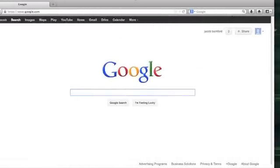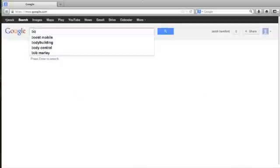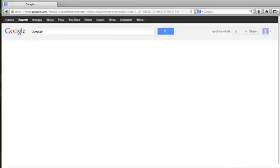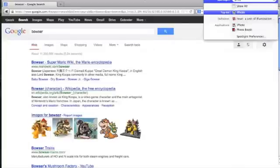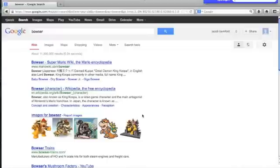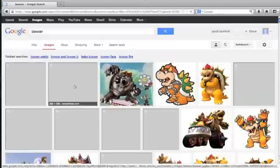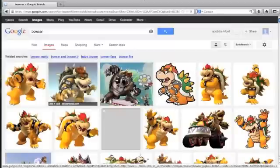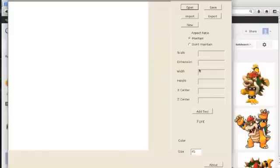Moving on to the image thing — I need Bowser, so you search for what you want, or you can use Photo Booth, iPhoto, or something else. You can take photos and drag them in too. First, you put 128 for width and 128 for height.